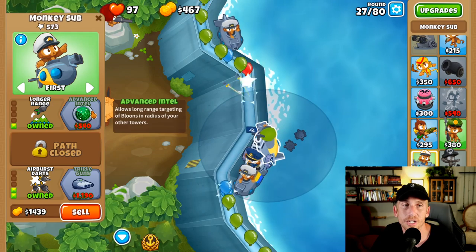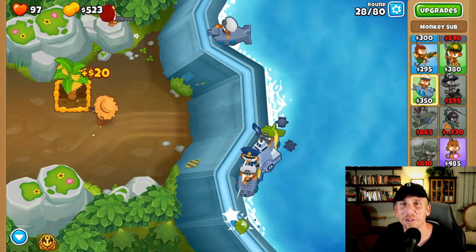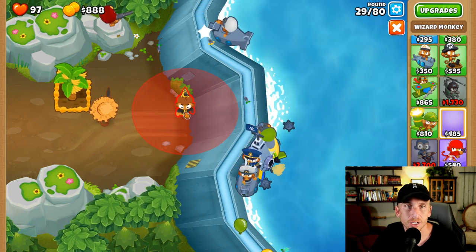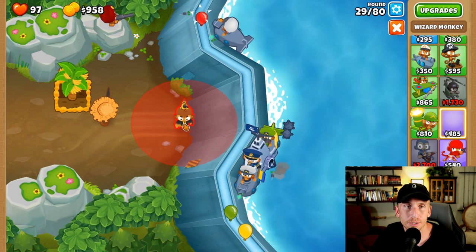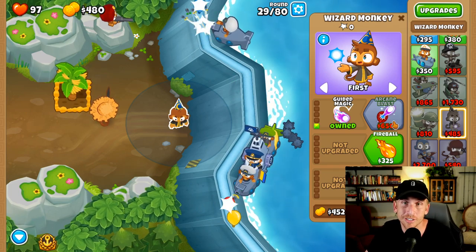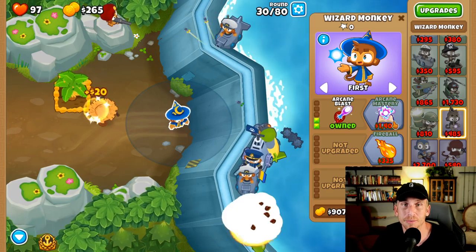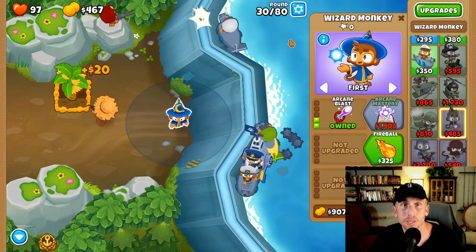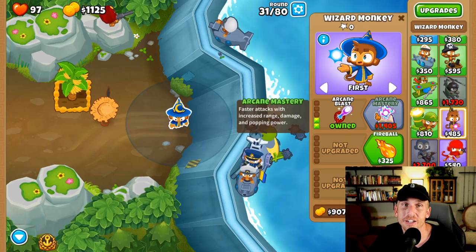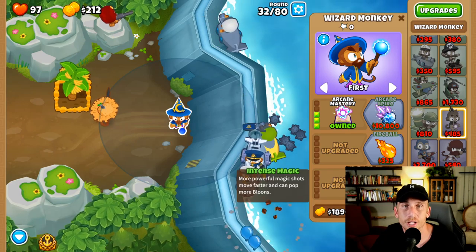I can't remember the exact order I did everything to make it the cleanest, so we're just going to have to wing it, but I think it'll be okay. Put him right in the middle — there's that one spot, then there's two, then there's the one on the dirt. Put him right in the middle of that, because once he gets to 1400 and the third tier, he's going to be able to see the track. After you get an alchemist and a village, he'll be able to see all of this area, which is very helpful. So we're prepping for round 36 because that one gets a little crazy. We're going to get intense magic to help out.